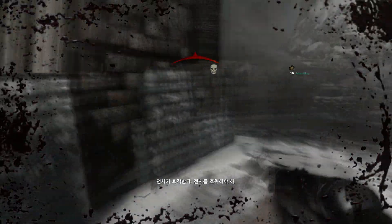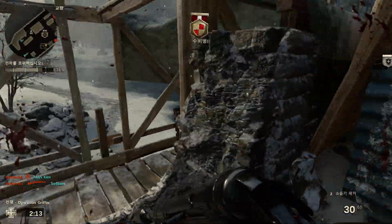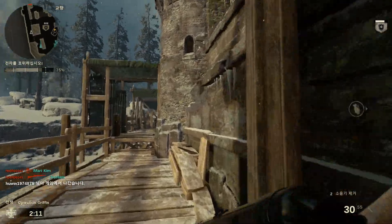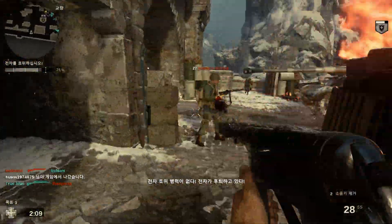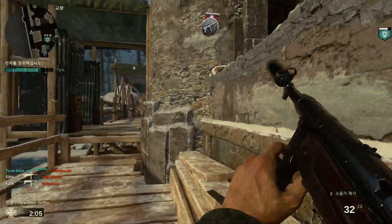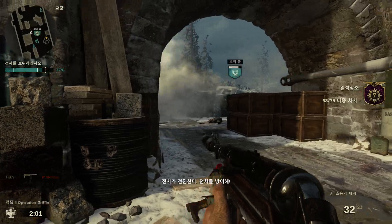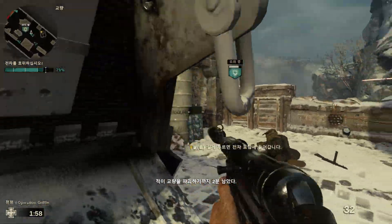The tank is retreating — it needs an escort. Nobody's escorting the tank, it's retreating. The tank's advancing — protect it. Two minutes until the enemy destroys the bridge.